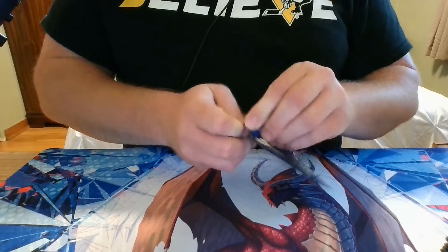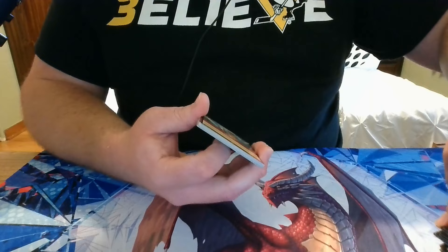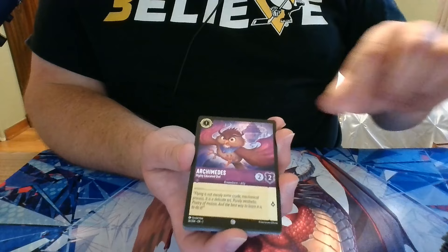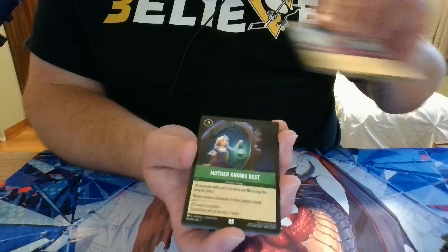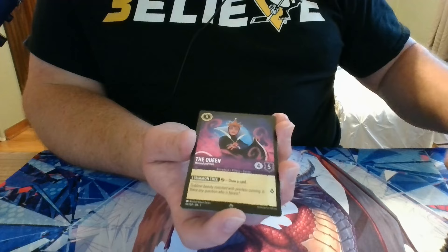I love how these packs are very easy to rip open — not too much glue — especially because these packs don't have the pull tab to just pull down the side, and I know some card games it's a pain to rip open a pack. Pack 17: we have Tangle, Ditch, Archimedes, Stampede, Work Together, Aladdin, Sven, Mother Knows Best, Coconut Basket, a Rare Moana, a Rare Moana, a Super Rare The Queen, and a Foil Rapunzel.